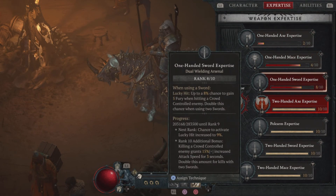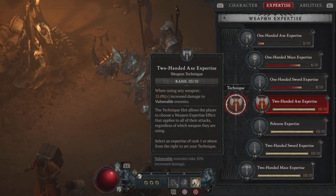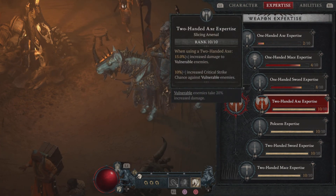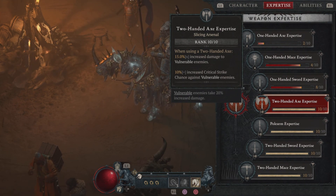For your expertise, you want the 200x expertise so you can take advantage of the 15% increased damage to vulnerable enemies and bonus increased crit chance.